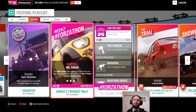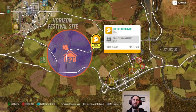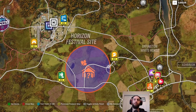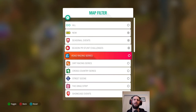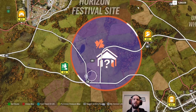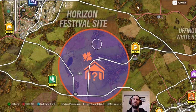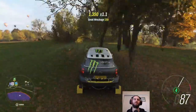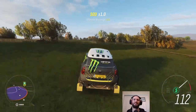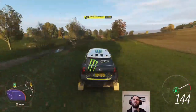The next barn find is down by the Horizon Festival site. I've splurged and bought a ton of extra houses, and thankfully now I have free fast travel because I've unlocked all the bonus boards. Looking at the map overlay to spot where the barn might be — maybe up in the trees, but probably too populated. And there we go — I can see it already from a distance, not hidden in the trees like some are.